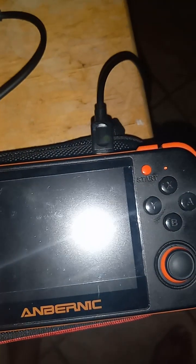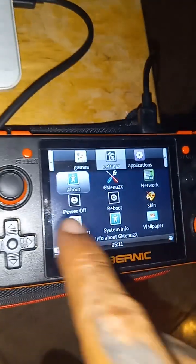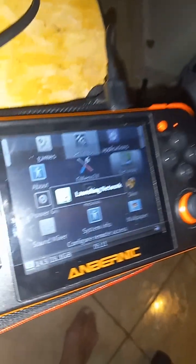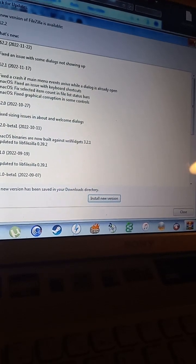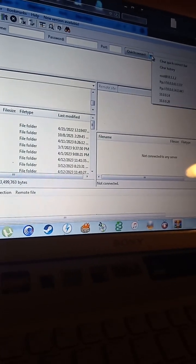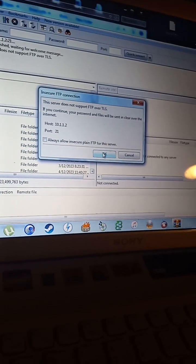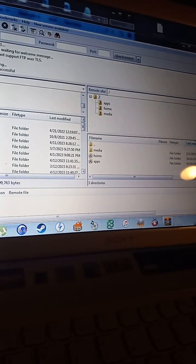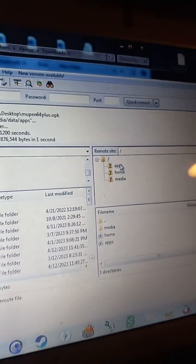First, connect the Umbrnic with the computer. Look for the network application. Connect your Umbrnic and pass over the O2K4 — that's going to be in the description below — to the apps folder.